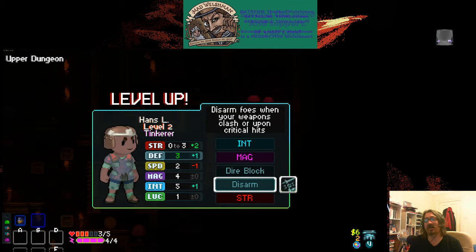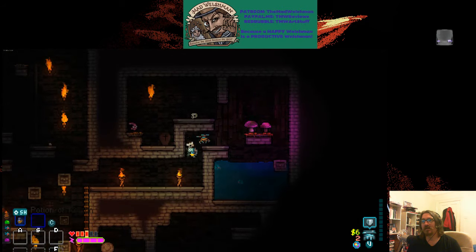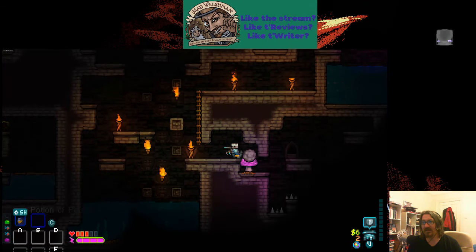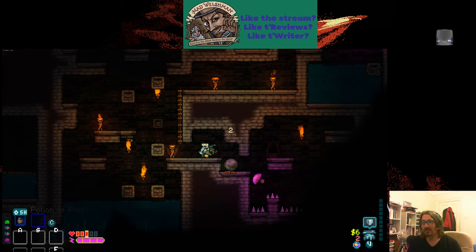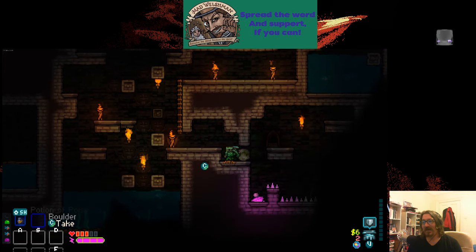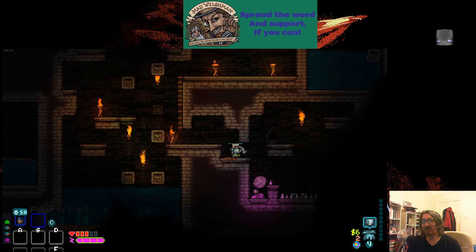We're gonna go with disarm. As you can see, there's quite a lot of fishana. The nice thing about boulders is that they break spikes.